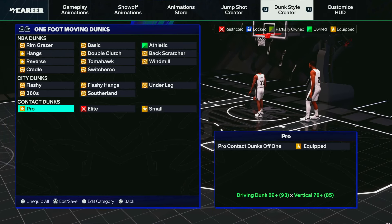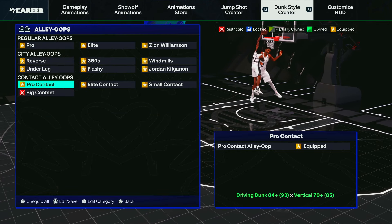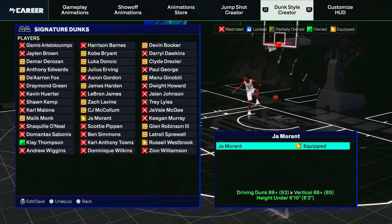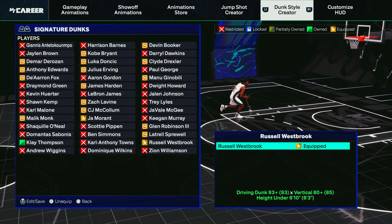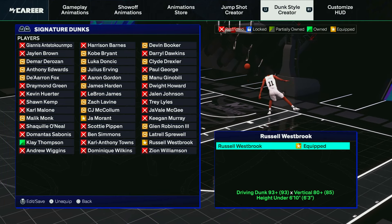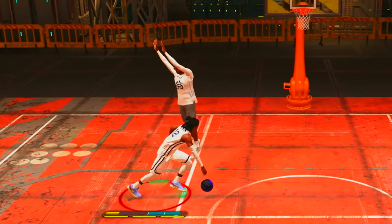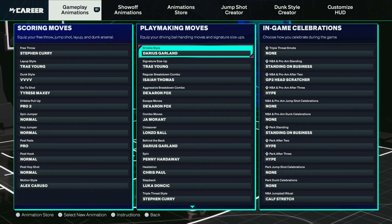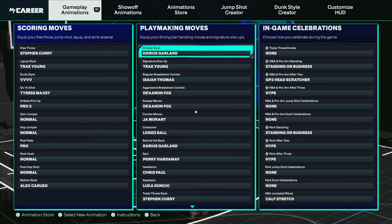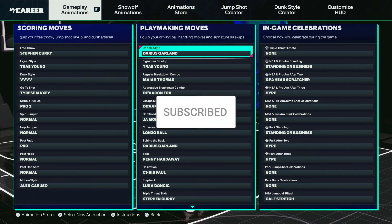For the animations, the contacts we get are pro contact dunks and small contact dunks off one, pro contacts and small contact dunks off two, and every contact dunk animation in the game unlockable for small guards. We also have the Ja Morant dunk package on this build, but I'll also be using Russell Westbrook for the straight-on tomahawk animation — you can't go wrong with that. I'm just messing around with a few dribble animations to see which ones I like. Make sure y'all drop a like on the video, subscribe, and let's debut this Ja Morant build.